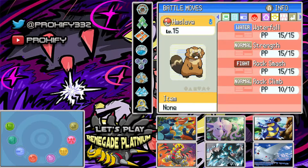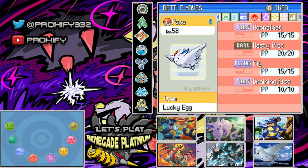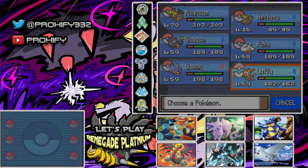We also have Waterfall as well. We have Shadow at level 59, still holding the Magnet, with Crunch, Ice Fang, Volt Charge, and Discharge. We also have Poka at level 58, holding the Lucky Egg, with Moonblast, Nasty Plot, and Draining Kiss. Queen is at level 59 with the EXP Share, having Earthquake, Surf, Toxic Spikes, and Poison Tail. And Luffy is at level 59 with the Quick Claw, having Earthquake, Overheat, Flare Blitz, and Close Combat. That is basically everybody on the team.